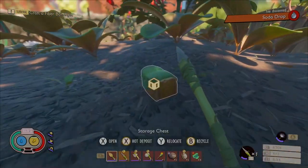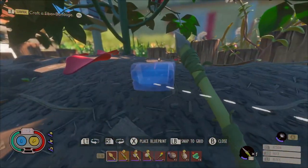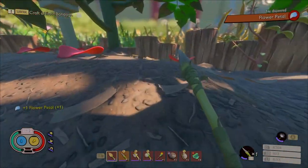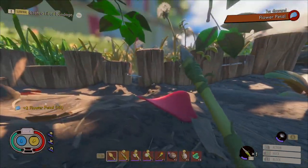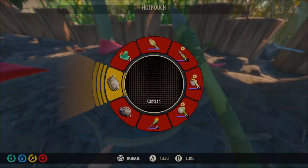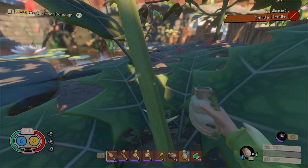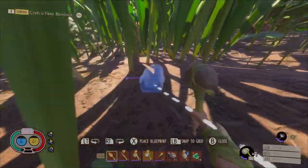Soda drops are a little better than aphid honeydew — they do slightly more thirst and hunger. Before we head back, I want to grab flower petals, mainly just for analyzing right now. There are also orb weavers by this wall, but also thistle needles so I can make a spiky sprig.